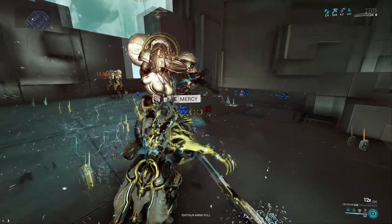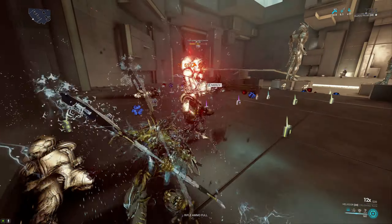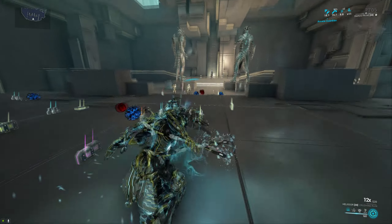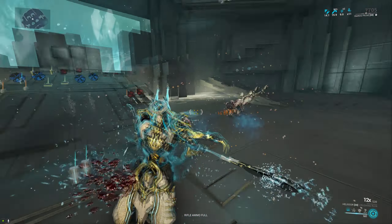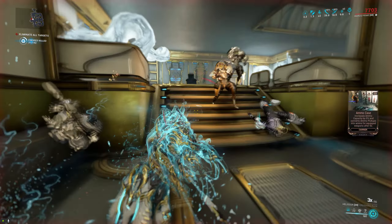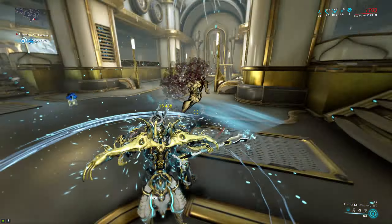I also want to quickly talk about the attack speed, because while it might seem very bad on the stat screen — 0.833 is very low — it's actually not all that bad if you're using the stance that matches the polarity, which is Crushing Ruin. The animations you get with Crushing Ruin are actually pretty fast, so as long as you're using Berserker Fury on the weapon it doesn't feel slow at all.